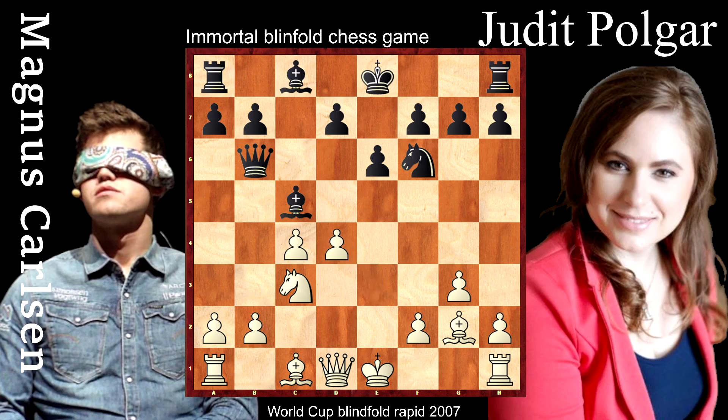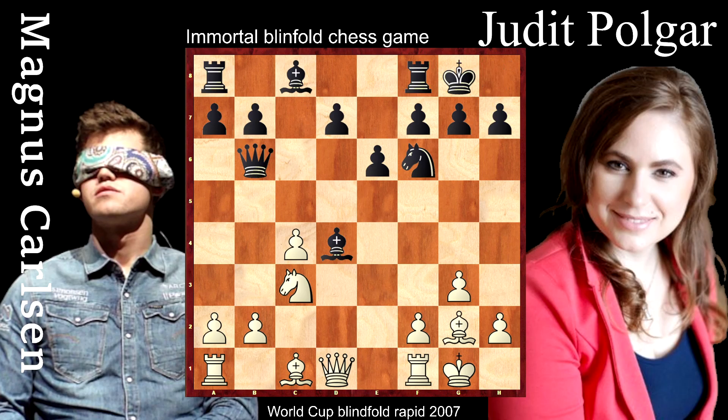Now, what will be much more interesting is the position after short castling. Bishop g5 should be a novelty at this time — this game was played in 2007. Black decided to play move e5, which makes sense to take care of this bishop which looks really powerful in the center; it's a great piece. How will Magnus Carlsen play this position? He is going to play move c5, and that's of course an interesting chess move.